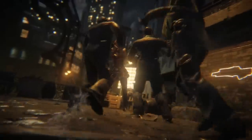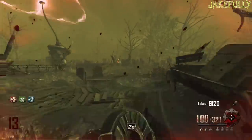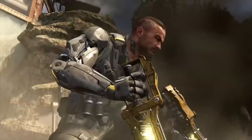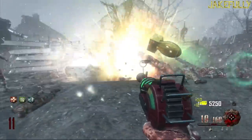Then there's another similarity between multiplayer abilities and zombies. We see that the red little explosion around the girl is also found in multiplayer — also known as the gravity spikes — where you smash something on the ground and it kills everybody near you.